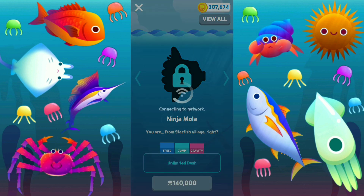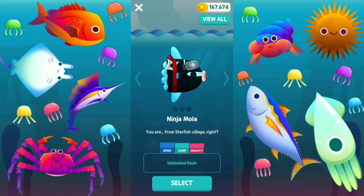Okay, 140 — that's pretty expensive though. You are from the Star Village, right? The Star Village is an area in the Naruto. Speed is good, jump is good, gravity is a teeny bit lower — Unlimited Dash! That's awesome, that's insane, let's go.